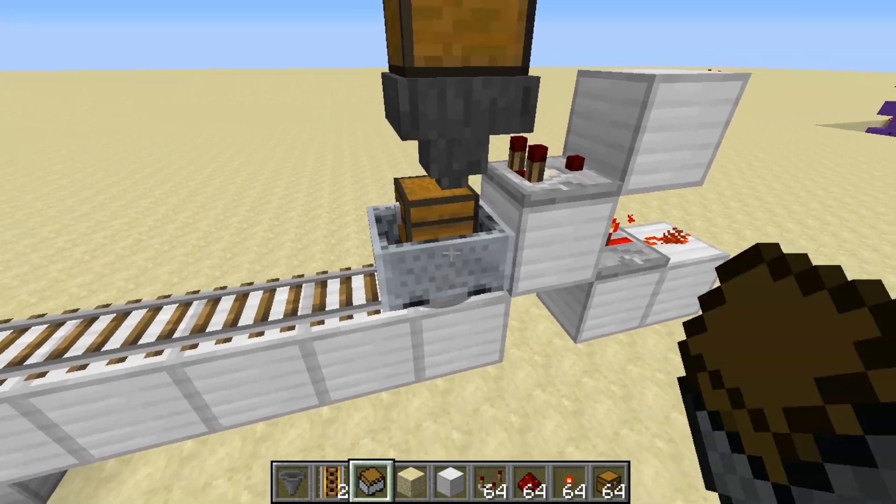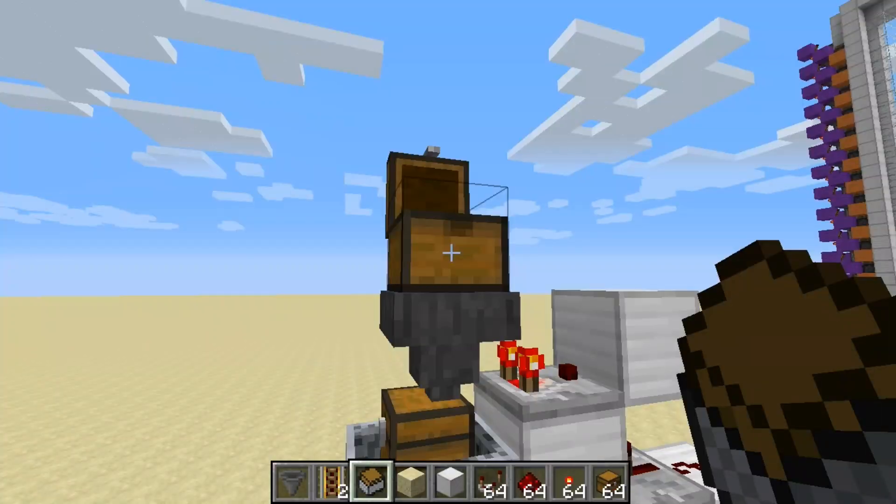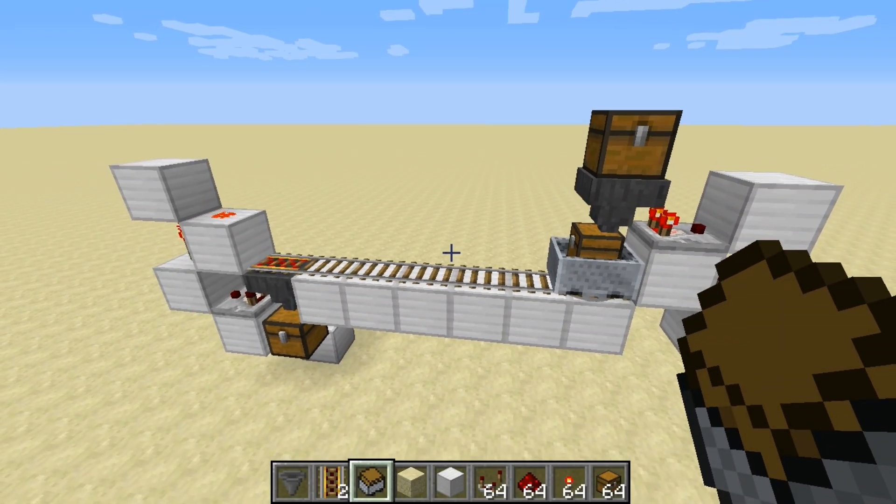Now just place your minecart with chest, load your items, and watch this thing work. Absolutely beautiful.